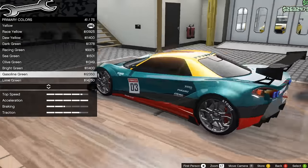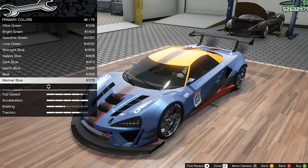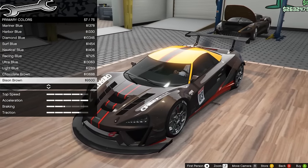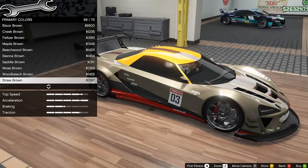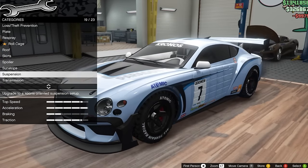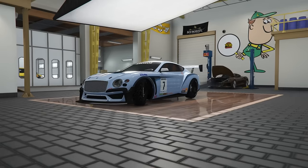Something else you can unlock with the auto shop is resprays. I didn't realize this until I started looking at color options, but gasoline green and lime green are both very annoying to get your hands on, yet they are some of the nicest colors in the game. The auto shop unlocks all of the metallic paint jobs that you normally have to do racing to unlock — that is a huge savior. I would definitely suggest this if you don't have these unlocked. And I can get suspension level five, race transmission, and turbo tuning. That's honestly insane.